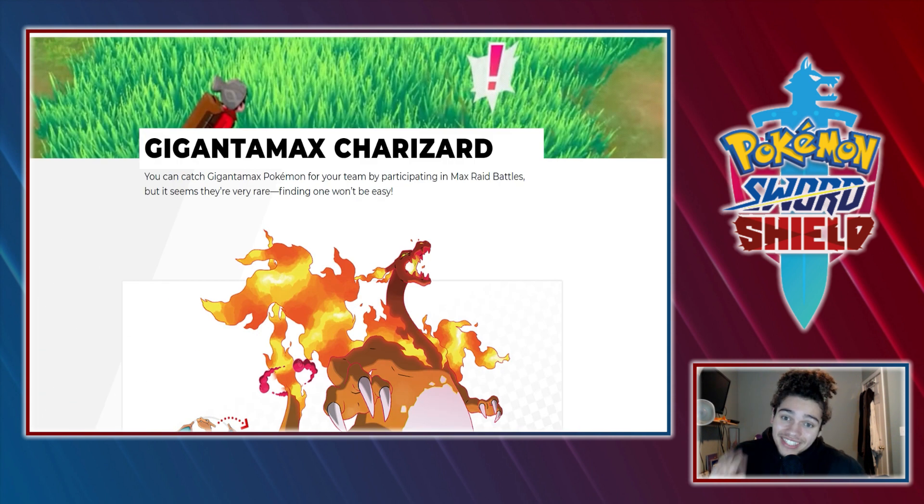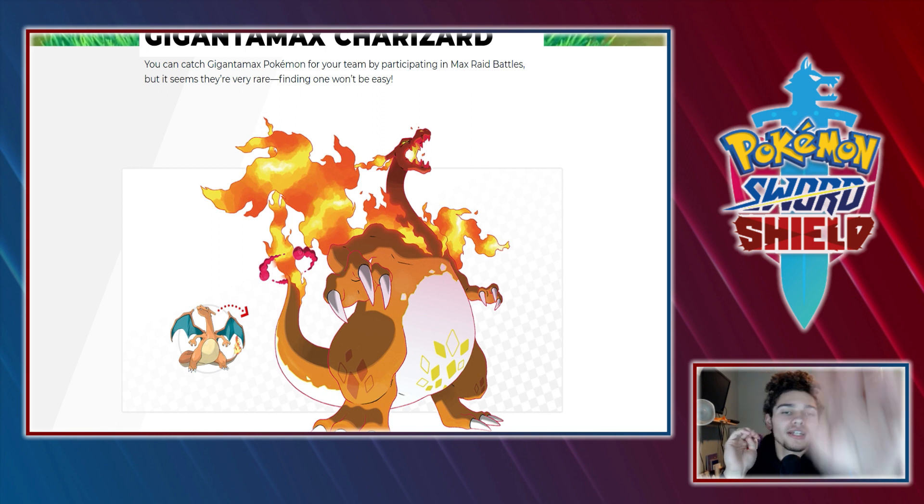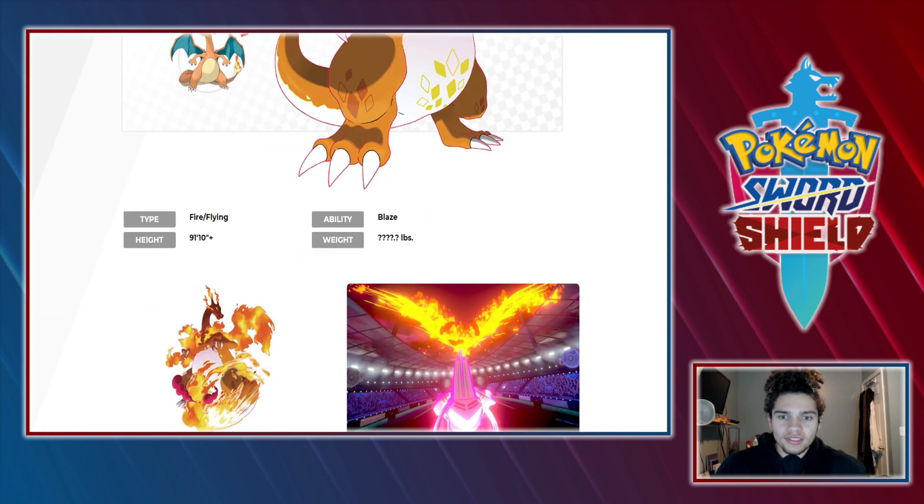We got Gigantamax Charizard right here. I like the design — from the neck, from mid-body, it looks like Drago to me in my opinion. And then the bottom — the feet, the tail, the belly — it's like Agumon and Drago had a baby.